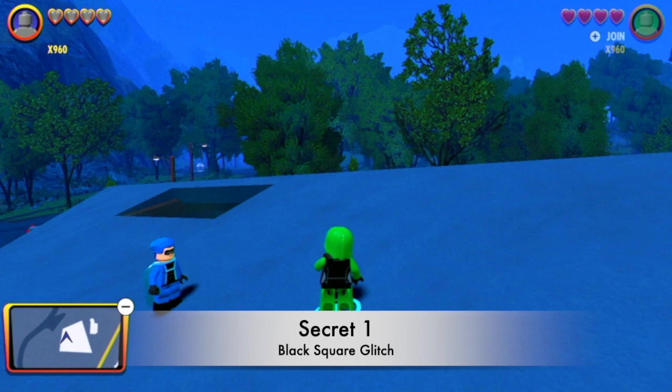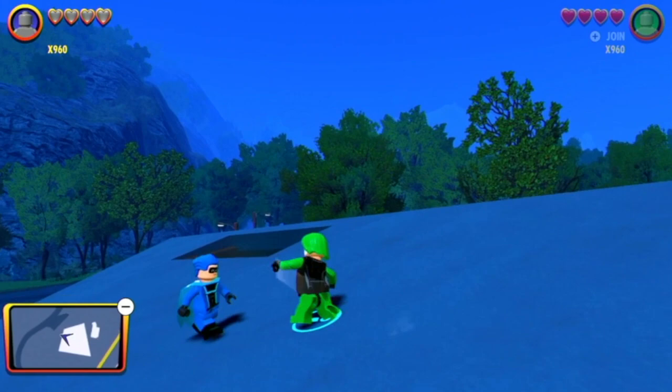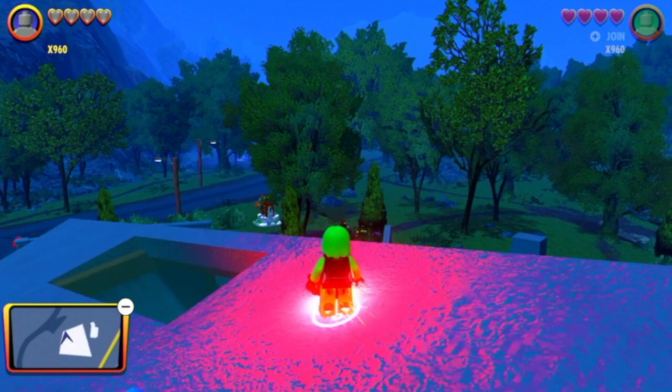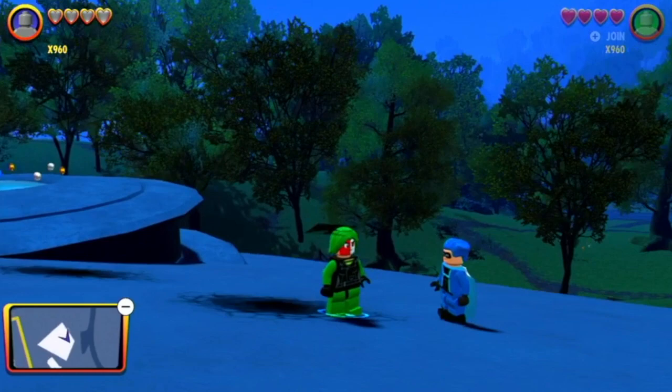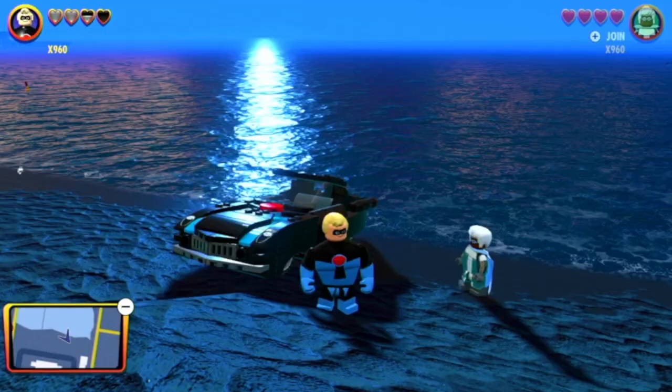First off we have the black square glitch. You want to have a character that can throw a bomb and have them throw it. Stand on top of the bomb before it explodes and if you do it correctly, a random black square will appear above your head. It's pretty cool.